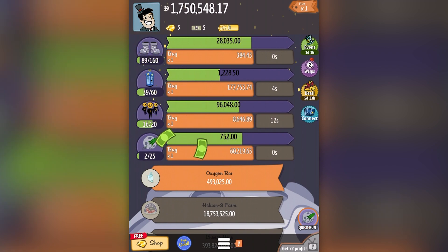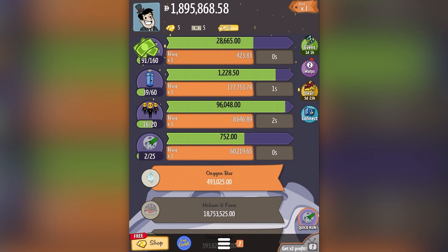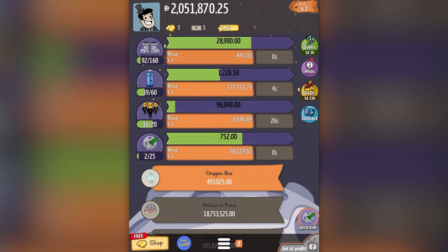This is the thing you have to keep an eye on — every time I buy an upgrade, you can see the moon boots base at the top: it's costing me 384 thousand, and every time I hit that, the number being generated — the number behind the green bar — it's on 28,665 now, 28,980 now, 29,000. So every time I'm investing, the money generated through each cycle increases, and you can see the numbers start to exponentially go up.